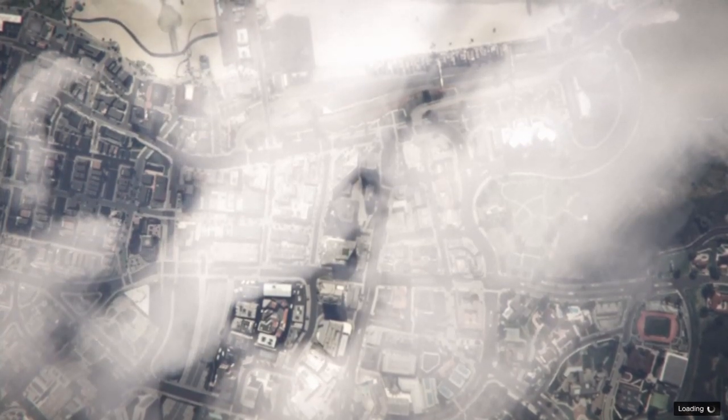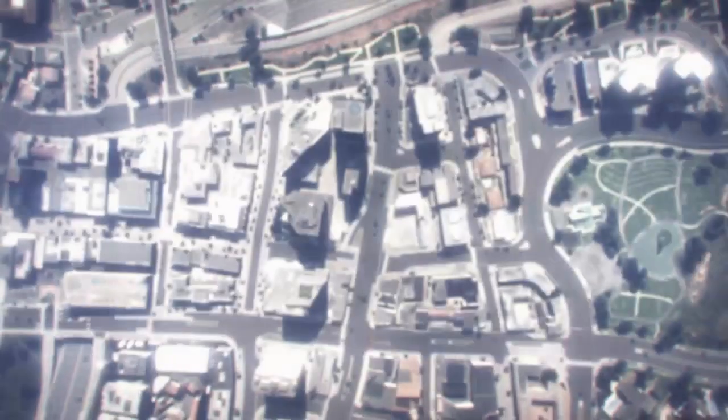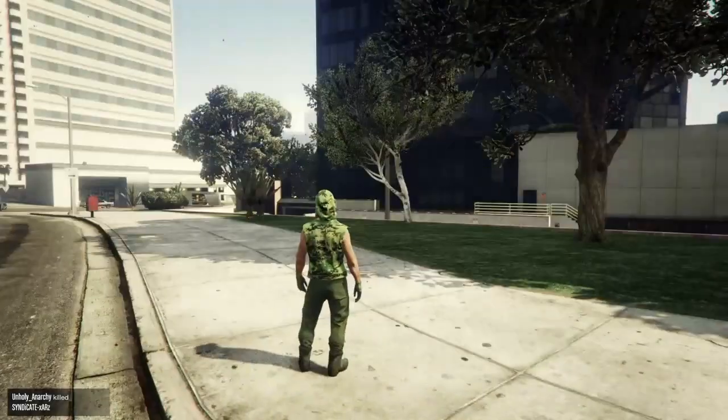This glitch is 100% solo — it's the glitch you guys are looking for to duplicate any vehicle you want. The vehicle you want to duplicate doesn't even have to be on the map for that part. All you need to do is get a hooker or an NPC dead in the passenger seat, pull up behind your MOC, get frozen, then go find a new session.